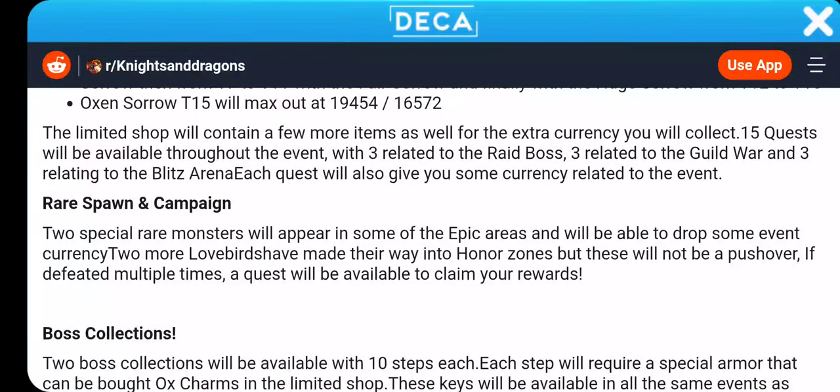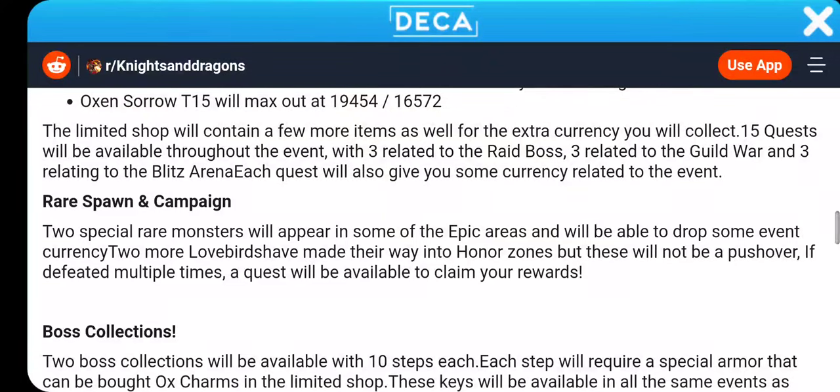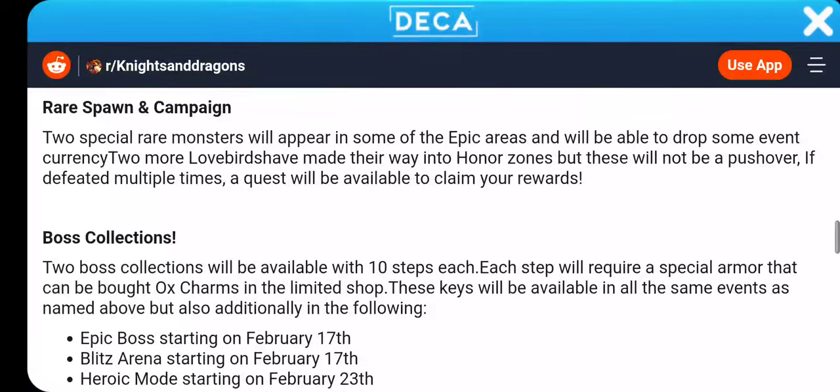15 quests will be available throughout the event — 3 related to the Raid Boss, 3 related to the Guild War, and 3 related to Blitz Events. That's 9 quests; the rest would probably be for the spawn event. 2 special monsters will appear in some of the epic areas and will drop some event currency. Love Bird Shave made their way into Honor Zones, but these will not be a pushover. If defeated multiple times, a quest will be available to claim your rewards.